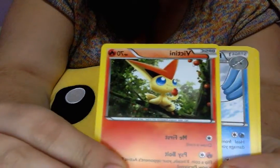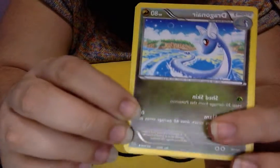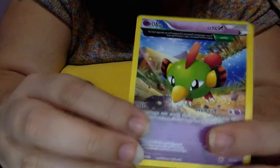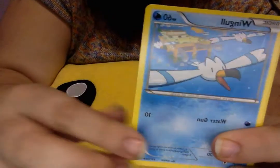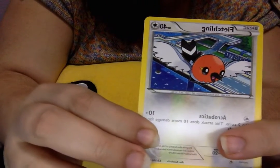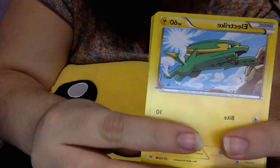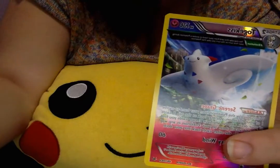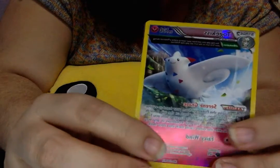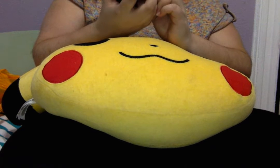We have a Vince right there, a Pelipper, a Switch, a Dragonair, a Natu, a Wingull to go with our Pelipper, a Fletchling, a Bagon, an Electrite, and a Reverse Foil Togekiss — and I think that's our actual rare card. I'm so confused.